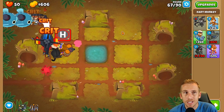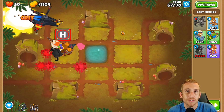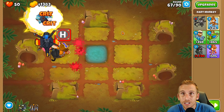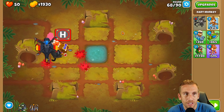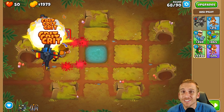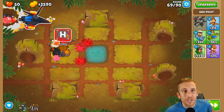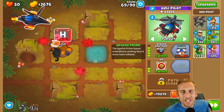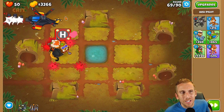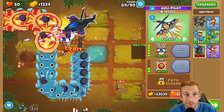You don't need any abilities here - you can use abilities to speed things up like for rounds 76 and 78 since Quincy's great for that. Logs goes all the way to round 90, which I did not check for. It's not going to have any problems, but Logs takes forever. I'm going to skip ahead to around round 85, and we'll likely have enough for an Apache prime to take out rounds 85 and 90 with no problems.